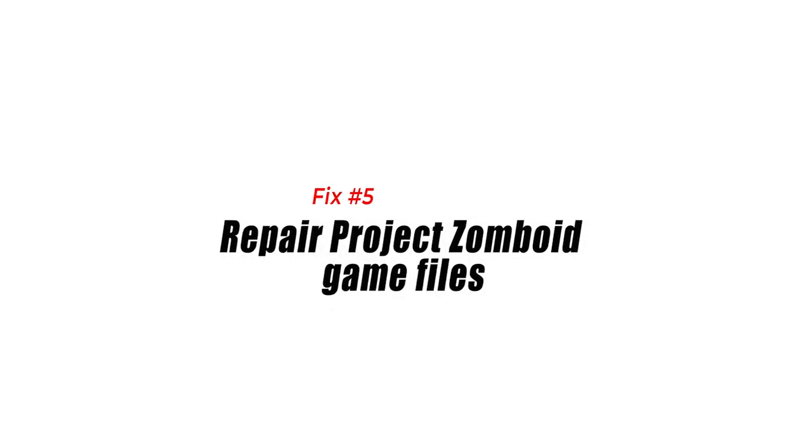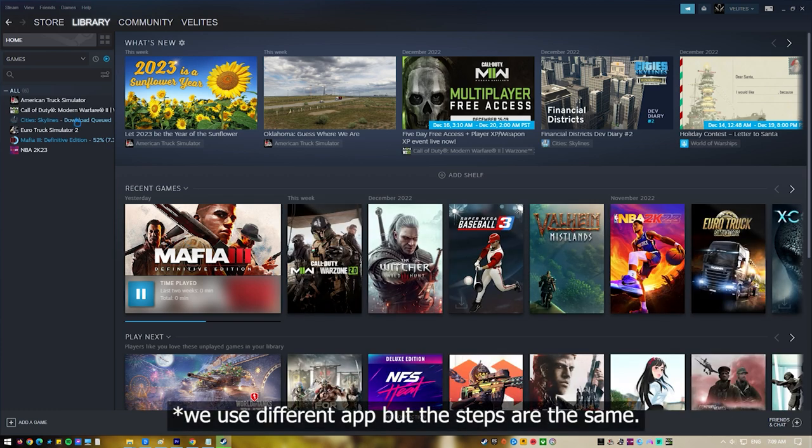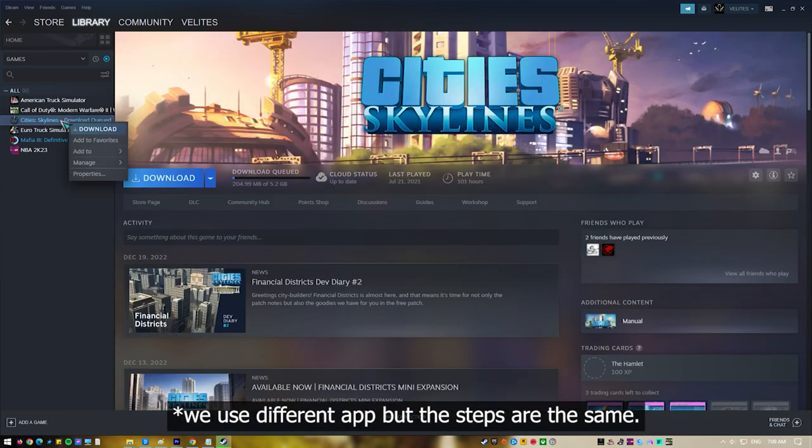Fix number five: repair Project Zomboid game files. One of the common causes of a game not starting is if some of its files are corrupted. You can use the Steam client to check if there are any missing or corrupted files. If any are found, these files will be replaced with new ones downloaded from the server.